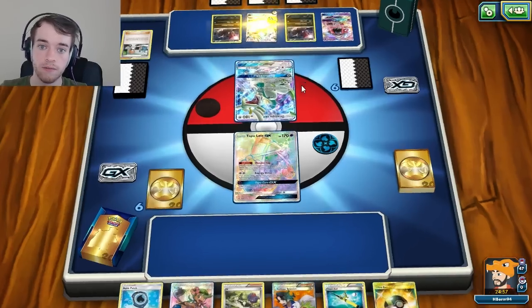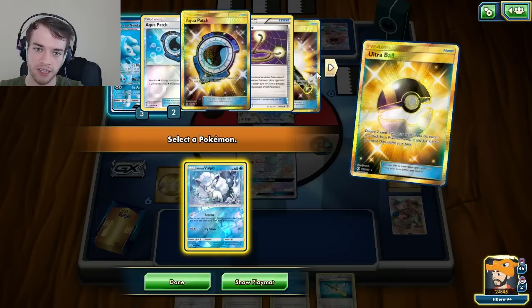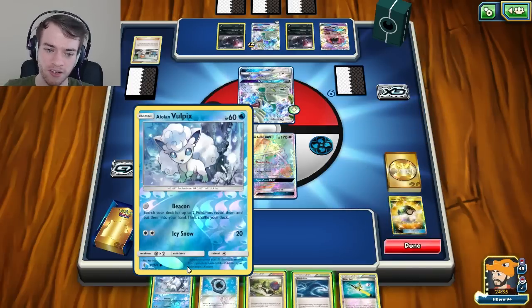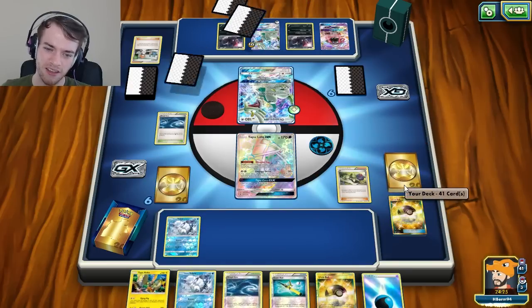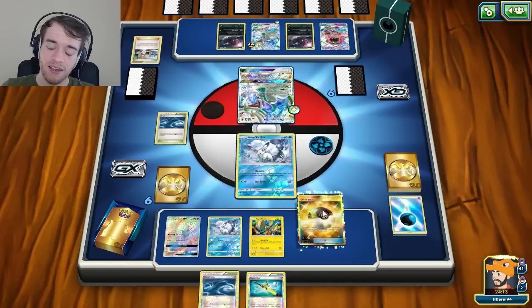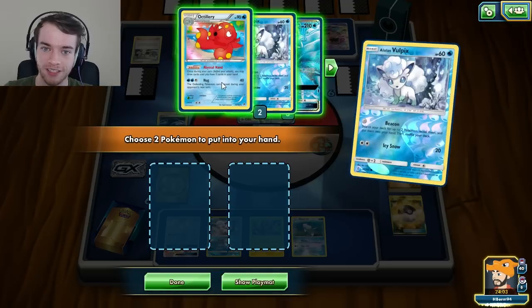He's focusing on that Drampa first - interesting, didn't expect that. Ultra Ball, get rid of those two, we're going to grab Vulpix. We have one Ninetales prized again. I'll throw up Vulpix just to thin out the deck a little bit. I drew into a water energy - I was going to be super sad if I didn't. Retreat, and the sucky thing is... I have a 1-1 Remoraid Octillery prized. I'm going to Beacon and make sure we grab Octillery and Ninetales.